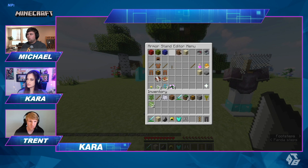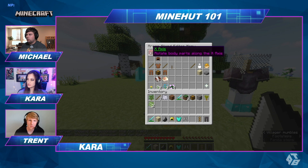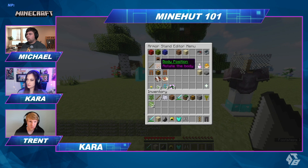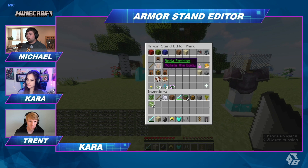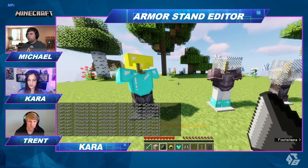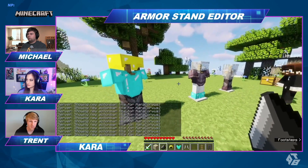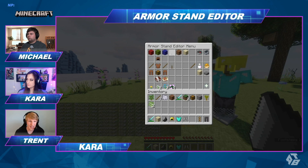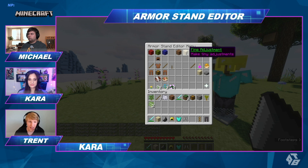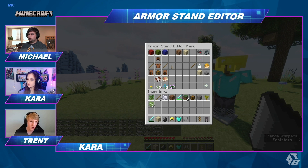You'll see these wool blocks up there. This will rotate the body parts — obviously the head position, body position, right arm, right leg, etc. Those will also rotate some stuff. I recommend trying to keep your armor stand in the background so you can kind of see what you're doing. You've got to move it to the side of the inventory. This lets you set up an armor stand without knowing commands — you can do it with a nice inventory GUI.